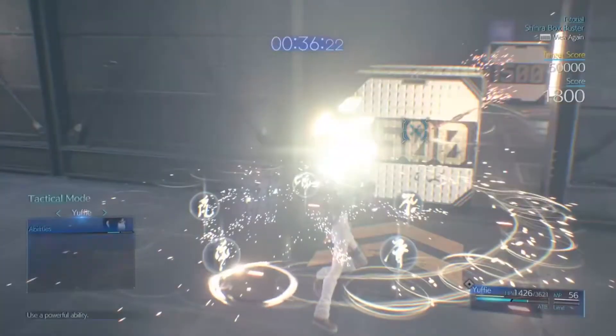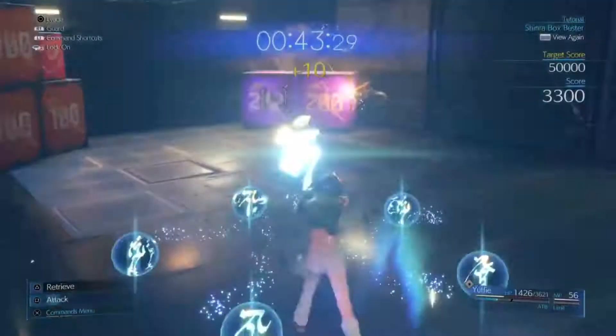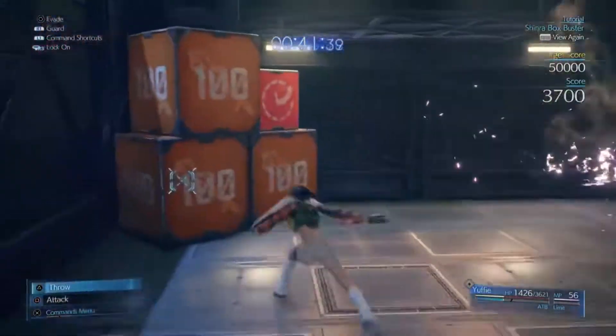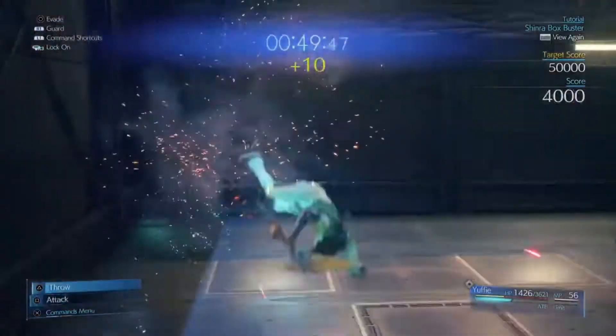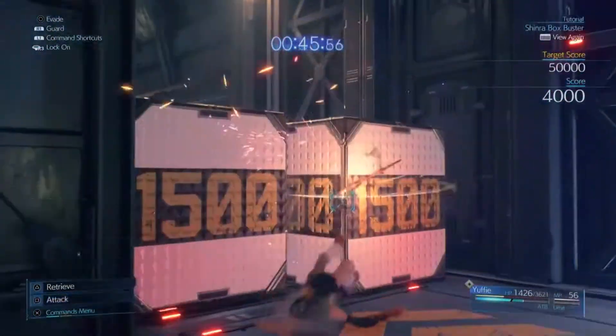So now you have the white boxes. The best way I found was to throw the ninja star then use Windstorm. Once you've cleared these boxes here you want to throw the ninja star backwards and use Windstorm when you can.